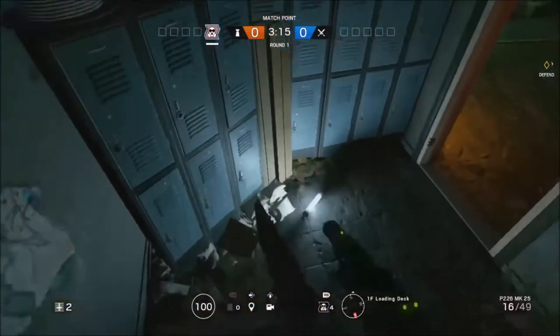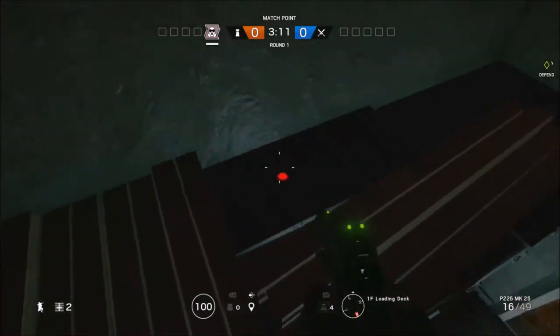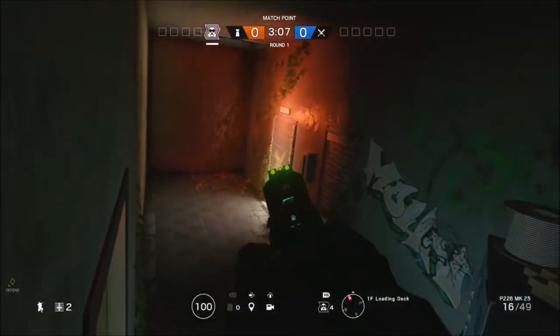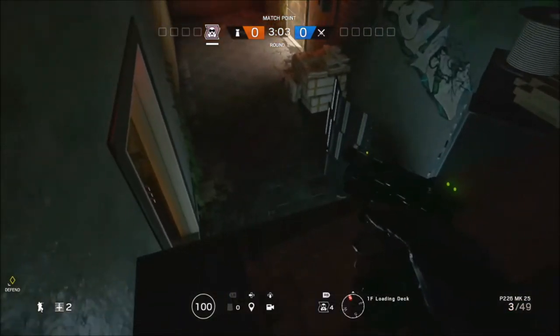What you want to do is just have any operator that has a shield and piercing, like I have. You just want to vault up on this locker area here. What's good about this is you can hide up here near the objective that's just on your left, and just hide up here and spray the enemies before they come.